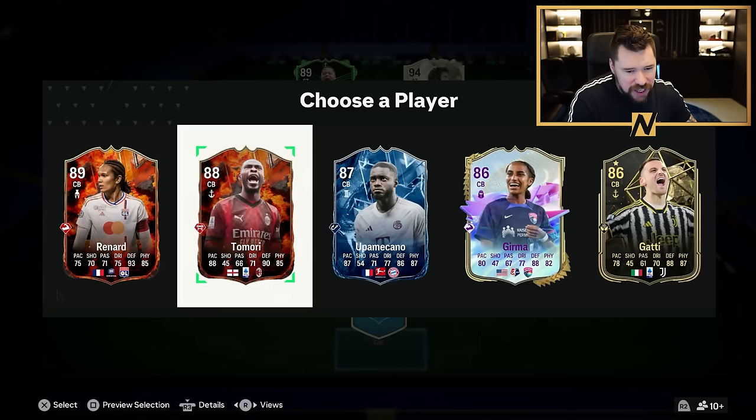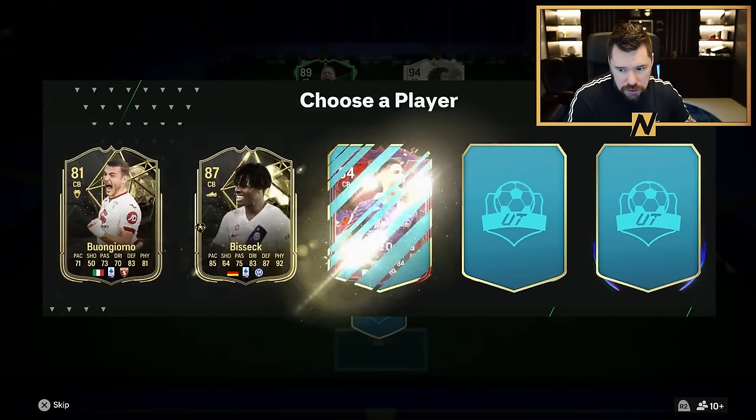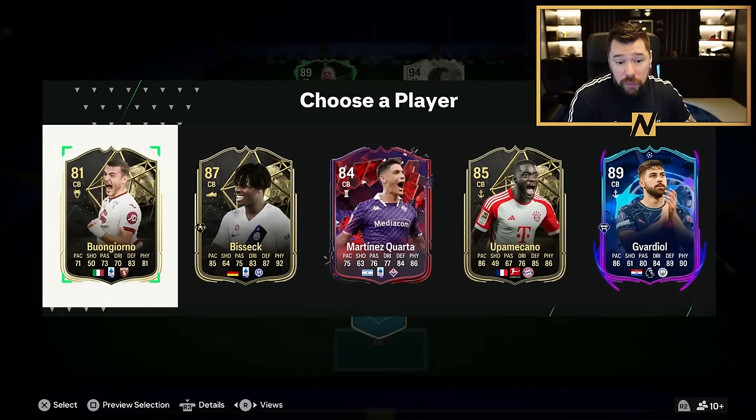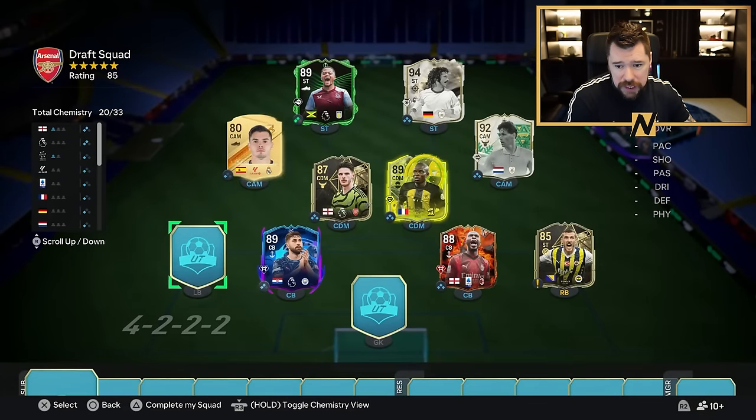Center back number one - EA, come on man. We will take Tamori, he is very good. I want to see like that Laurent Blanc. We've got the newly upgraded Gavardiole, he's okay as well. Another Premier League player which is good for chemistry. All the prems are on two or three.